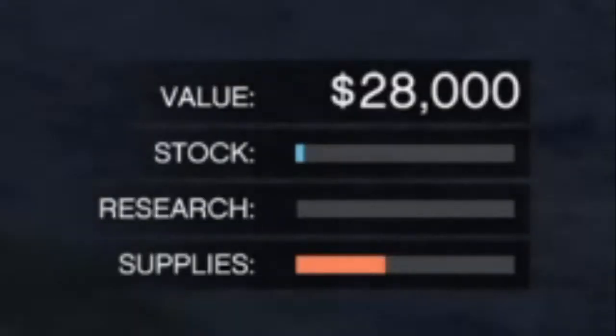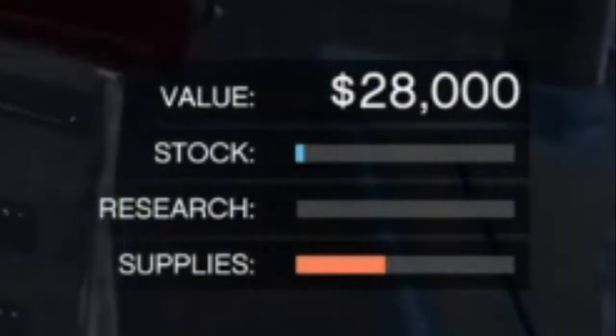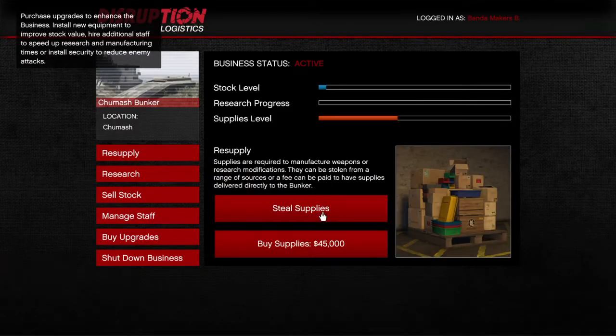Once you deliver the supplies back to the bunker, Agent 14 will say nice work. As you can see, my supplies bar has filled up and the stock value is $28k. Now we're just going to keep rinsing and repeating — go back to the computer, steal more supplies, complete these missions over and over until the supply bar is filled up.